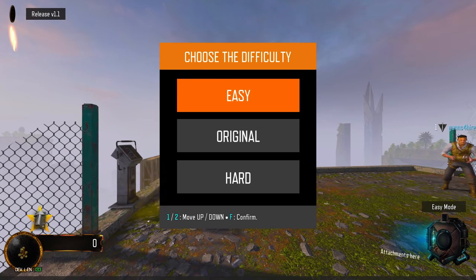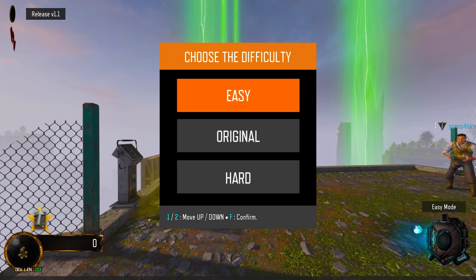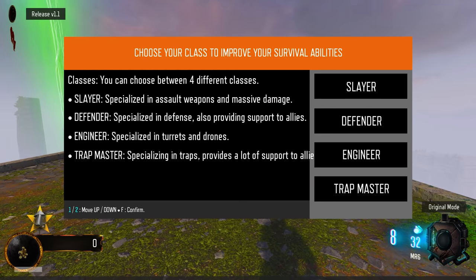It says choose difficulty: easy or original. I don't know — original. One or two to move up there, original. F to confirm. Original, all right.